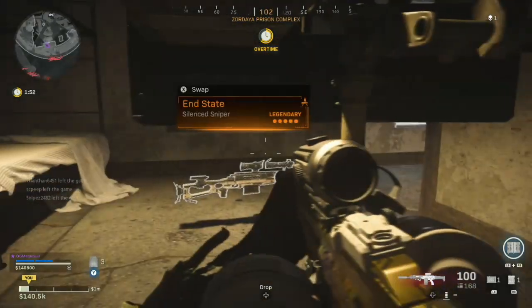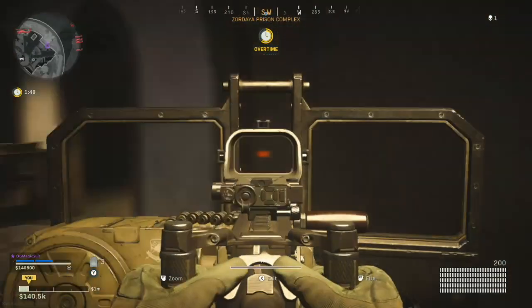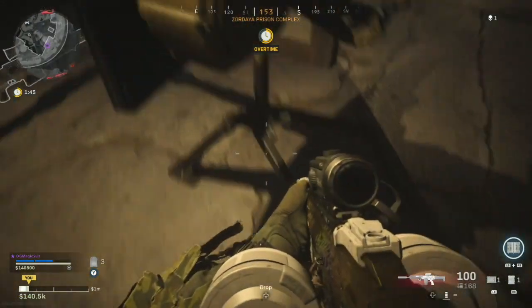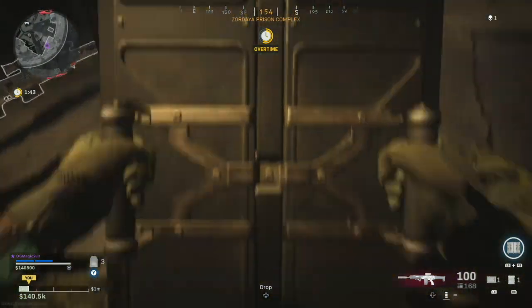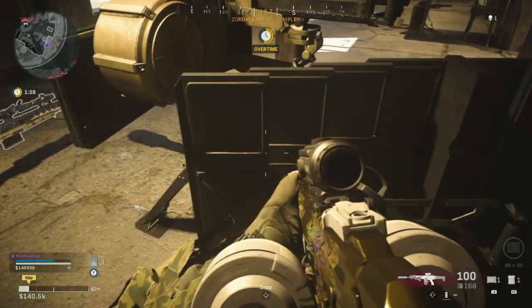Once it's in place, you want to aim the shield turret either on the left or the right side of the deployable cover, then hold forward on the left analog stick as if you're walking, dismount the shield turret, and hold the jump button all at the same time.